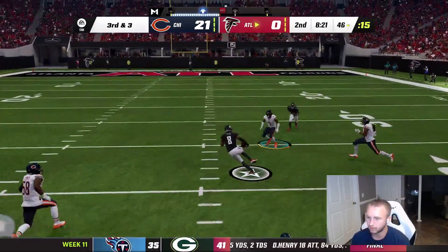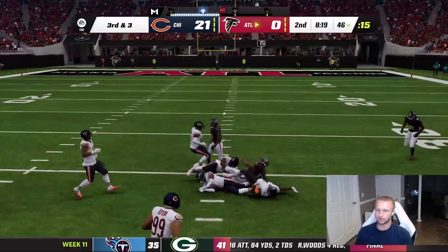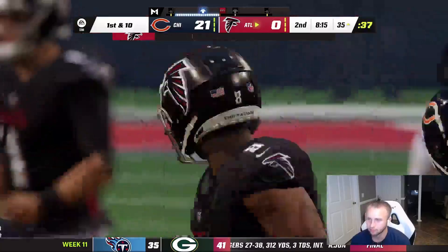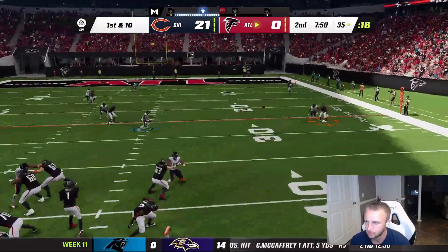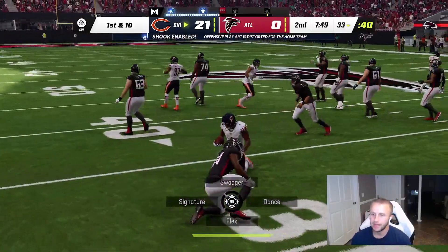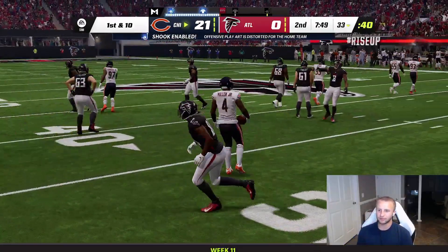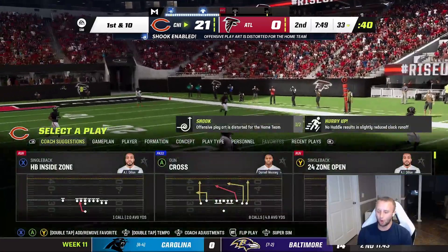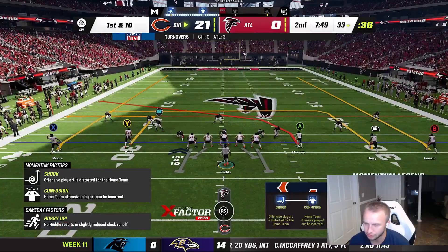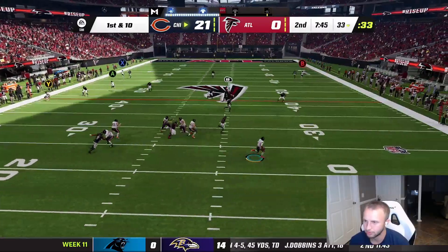Kyle Pitts hard to bring down — picks up the first down. Then — oh, pick! Trayvon Mullen breaks on the route to Cordarrelle Patterson — interception! This Bears defense over the last two games has been awesome. The amount of turnovers we're forcing is crazy.